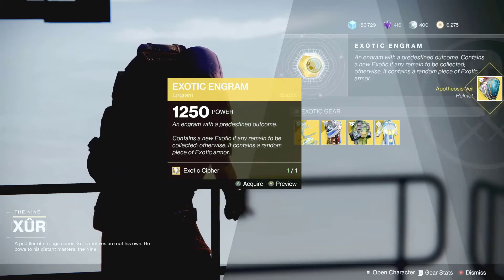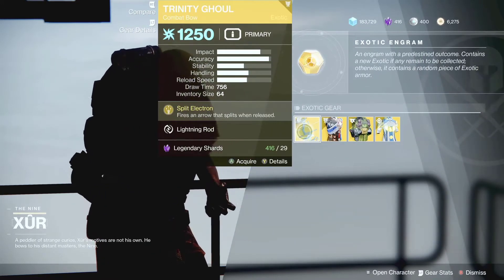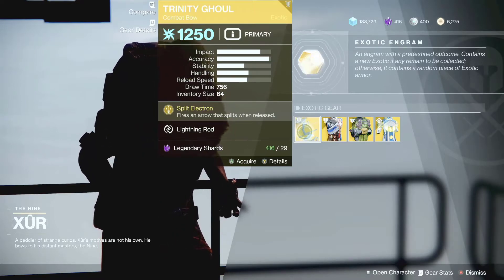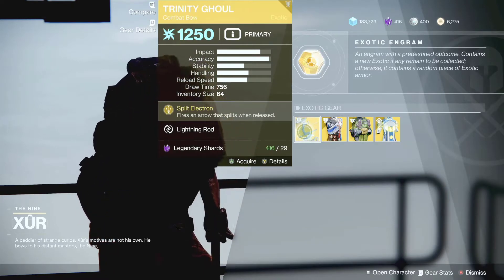For the weapon, Xur is selling the Trinity Ghoul. This is one of the best ad-clearing weapons in the game if you have the catalyst, so don't sleep on this thing. It is very good, so don't listen to anybody that says it's bad — it is very good, especially with the catalyst.